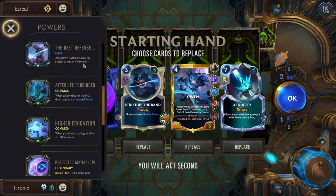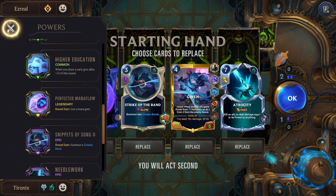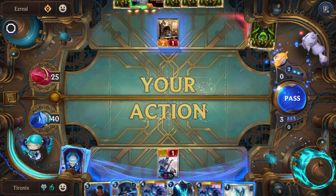For powers, we've been able to be pretty lucky. We got Best Defense — allies grow my health to match my power — one of the best ones for Gwen. Afterlife Forbidden and Higher Education, both fine, giving us some decent upgrades. But the main one is Perfected Mana Flow; really nice we're able to get that. For Gwen, we got some extra stat relics. And for our support champion, we have Udyr. We're in-game now against Ezreal, and he has that unyielding termination — I think we're happy with this.